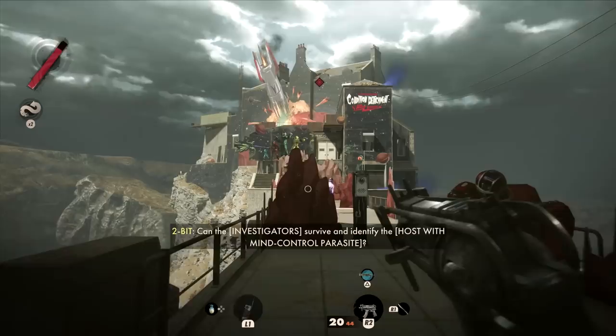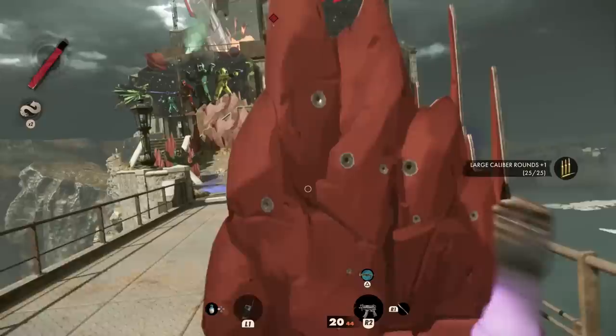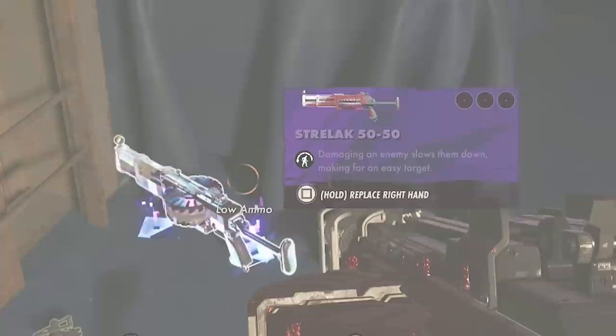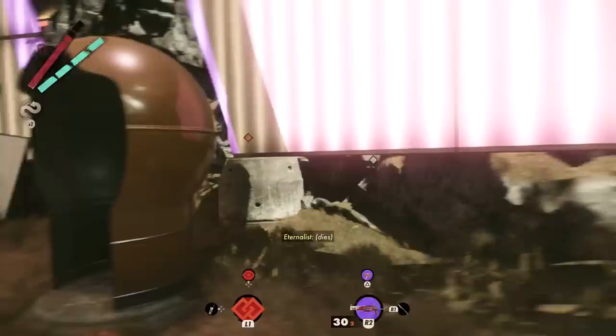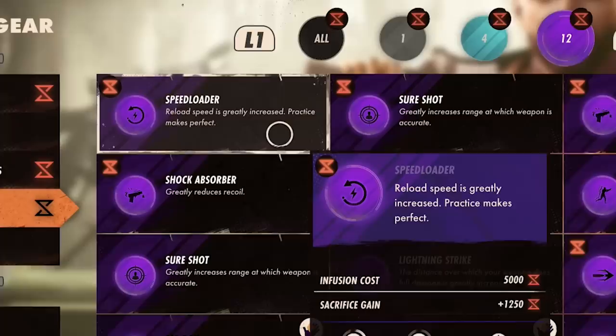Once you get past the first couple of missions in Deathloop, you're free to go after any one of the five visionaries that possess one of the game's slabs — the items that provide you with your special supernatural abilities. I recommend starting by going after the Shift Slab. This will take you to Charlie, who has the Shift Slab which allows you to teleport, and he'll also drop a rare shotgun called the Strelak 50-50 that slows down enemies you shoot. This remained one of my go-to weapons throughout the entire game. One downside is it takes forever to reload, so equip it with the Speedloader Trinket as soon as you find one — after that, you'll have one of the best close-ranged weapons in the game.